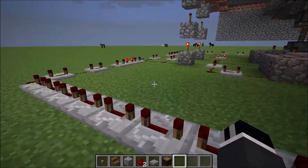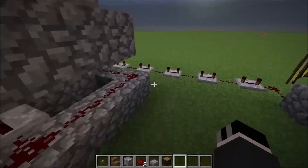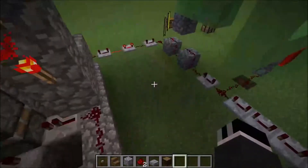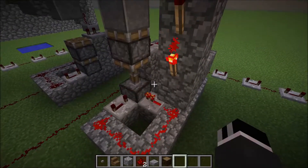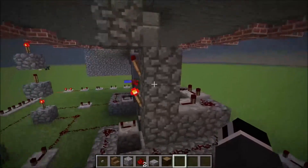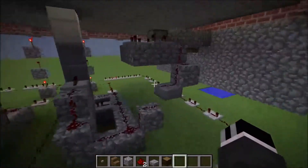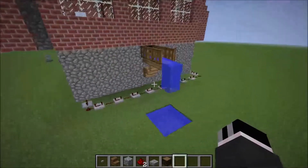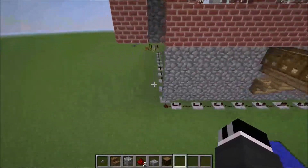I hope I don't need that extra piston. The signal arrives shortly — you see, the torch gets unpowered and starts the burnout clock, which creates the hissing sound. And over here you will get again your small amount of water.